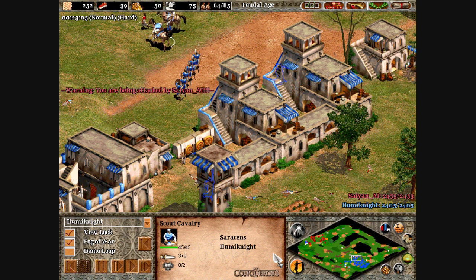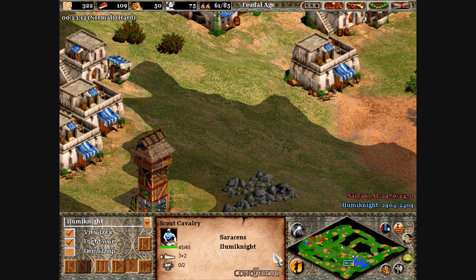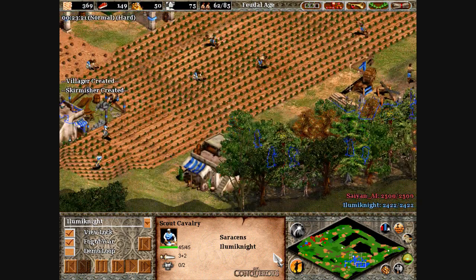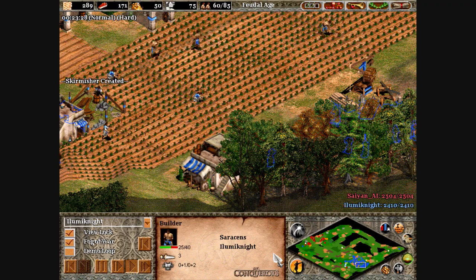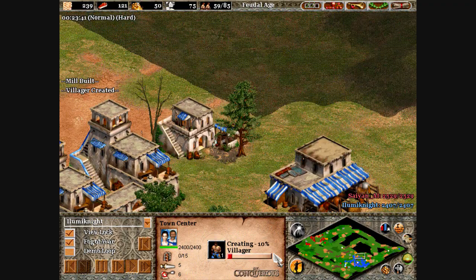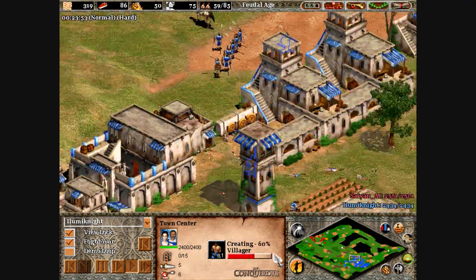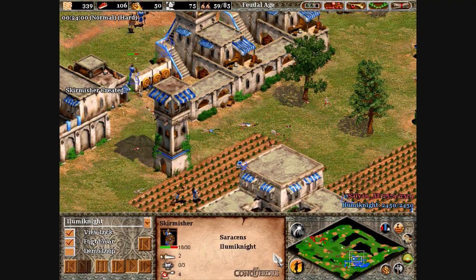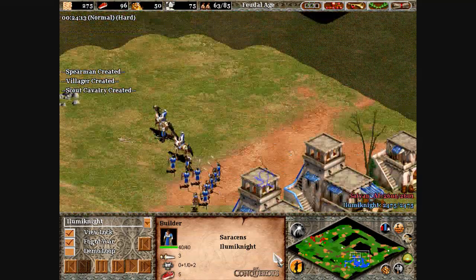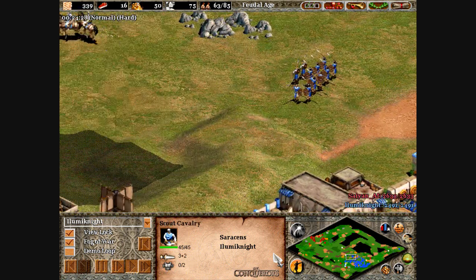I've got a lot of farms. You don't necessarily have to build this many farms, but you should always be working with that town center. I'm making units at all of these and keeping on that lumber camp. Trushing is a strategy where you build forward watchtowers. A lot of effective rushes involve building forward buildings close to your opponent's base. That's always an effective strategy to do, even late game — build barracks next to your enemy base. You'll see that the normal computer will do that, and it's just really effective.